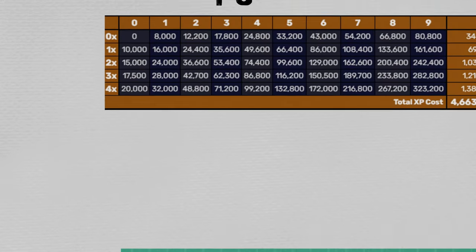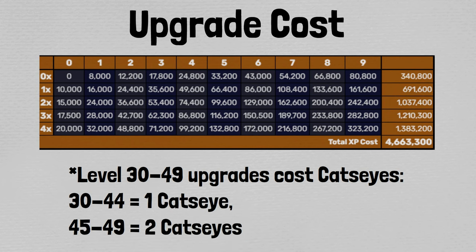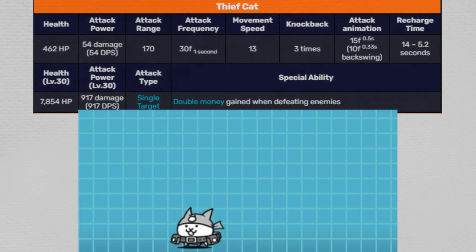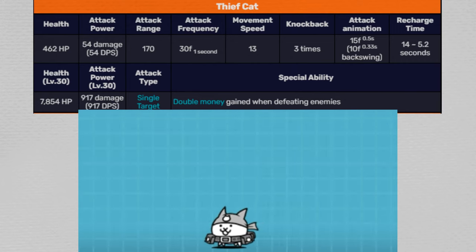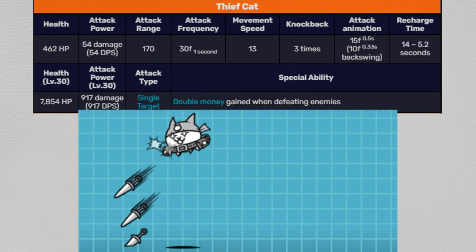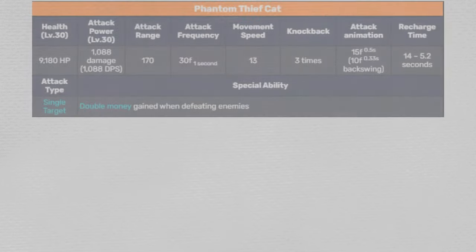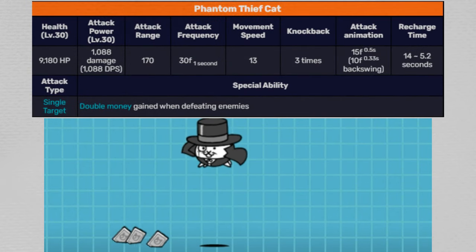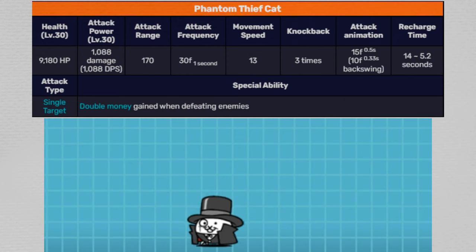Now I'm going to read out some trivia while showing you charts and graphs pertaining to Thief Cat. Phantom Thief Cat is likely a reference to Arsène Lupin, a fictional gentleman created by French author Maurice LeBlanc in 1905. Phantom Thief Cat may also be a reference to Phantom Thief Kato Kuroba from the Magic Kato series, whose signature weapon is cards — he has a card-shooting gun and always warns people before robbing them. Geomon Cat is a reference to Ishikawa Goemon, a famous Japanese bandit from the Warring States period. In Geomon Cat's Japanese description, the four-dimensional pouch may be a reference to Doraemon.